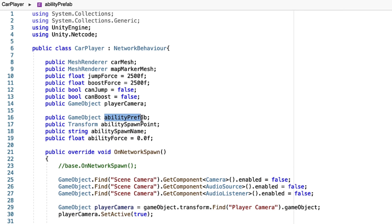Our ability prefab variable will hold our current weapon or ability type. Then our ability spawn point will be the point in space where we spawn our ability prefab when it is instantiated. And our ability spawn name will be used to locate the spawn point for instantiating the weapon or ability. The goal is to have different spawn points for each ability associated with the car player prefab, allowing us to switch between them easily. Finally, there's ability force, which is associated with weapons that use a rigid body and allows us to add a force to propel our rocket or other ability forward.